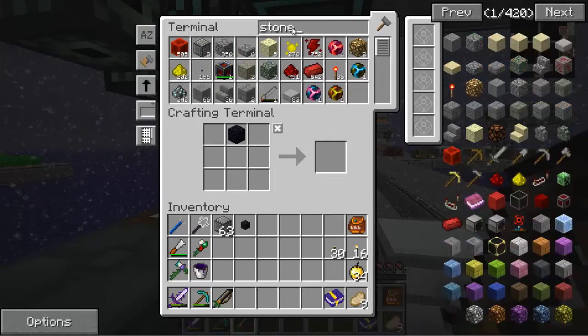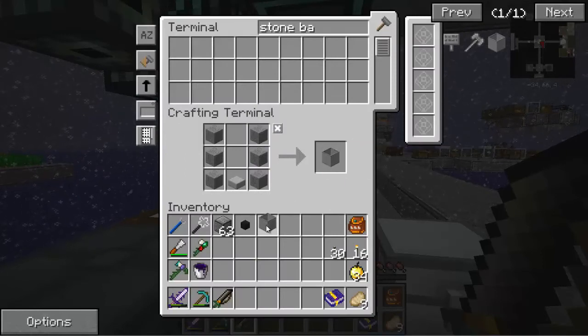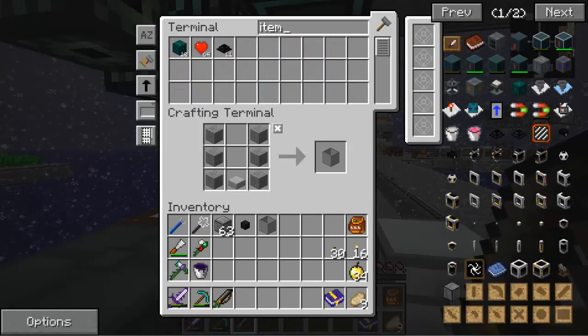We also need a stone barrel — that's just right here, it's basically stone with a slab. We're going to get that out. We need an item duct, just one — I got ten but I only need one of these. I need some redstone.